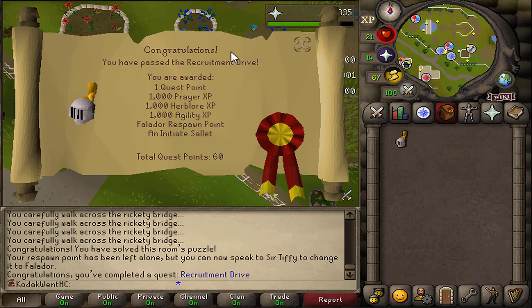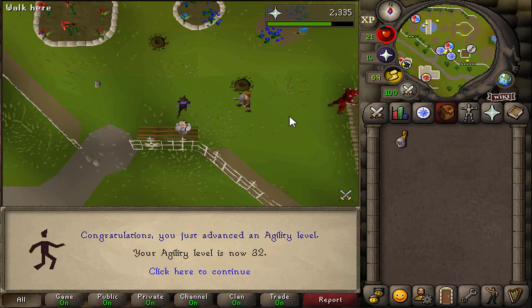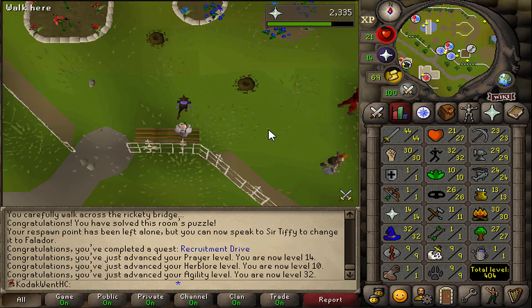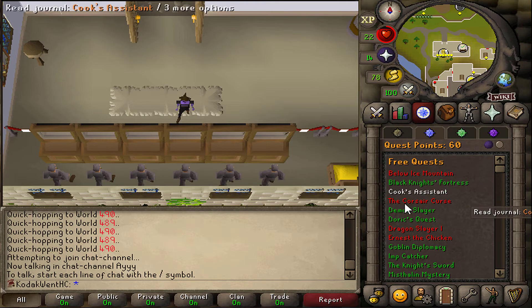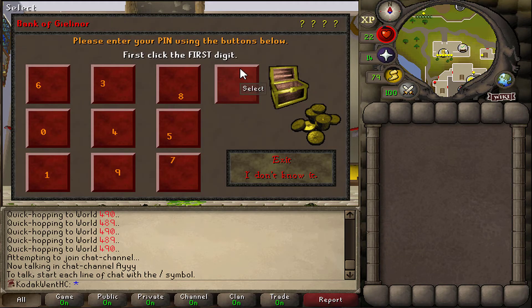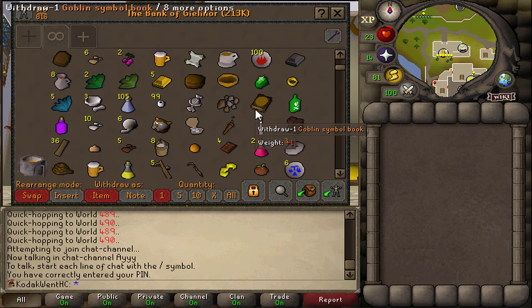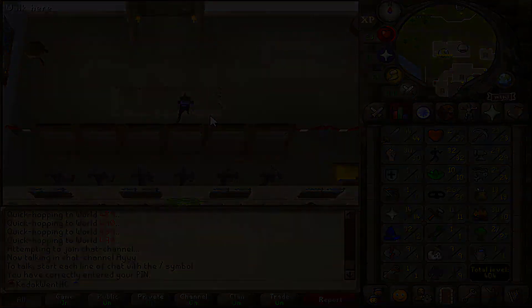Here is Recruitment Drive — that's probably the first time I've gone through that quest without doing something wrong and having to restart it. A bunch of XP: 14 Prayer, 10 Herblore, 32 Agility. This is probably going to be the end of the first video on the Hardcore Ironman. Up to 60 quest points, 404 total level, and a bank pin and a very messy looking bank. On the next video I'm going to start the Dig Site.